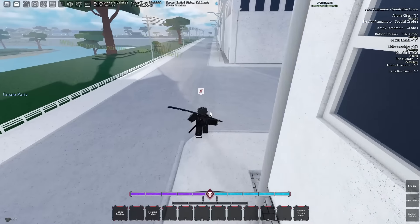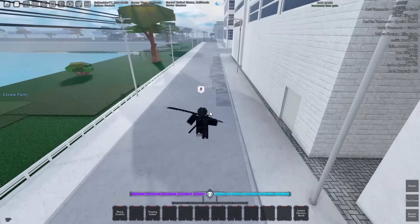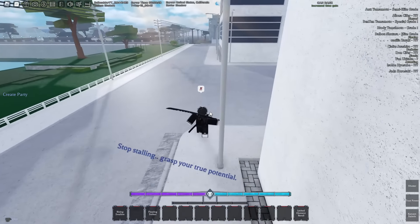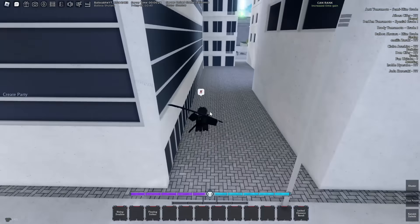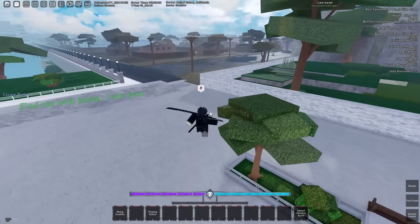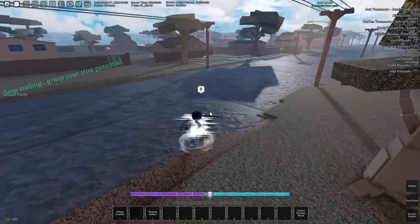You guys might have to put in the comments what the Z move actually does, because I kind of have no idea. But the Z move is a counter — it works kind of weird though. You have to have someone hit you for it to actually work, but it does more than just counter. It summons a clone that attacks or something.